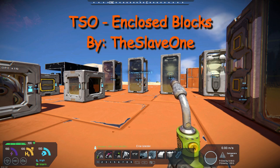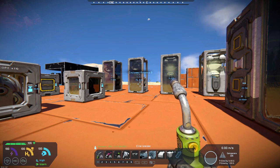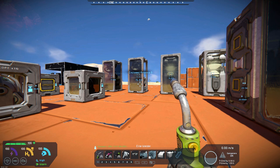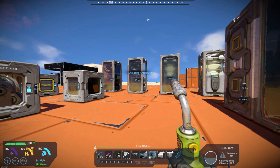I've done other mods by The Slave One before, and they're pretty good mods. This mod is mainly for ships and stuff in space, as well as on planets that you need airtight containers. What he has built is a lot of blocks that were not airtight, and he has made them airtight. Obviously, that comes with a cost, so they are a bit more expensive to build. But it might make it easier, and it might save a few resources when you're building around these types of blocks.